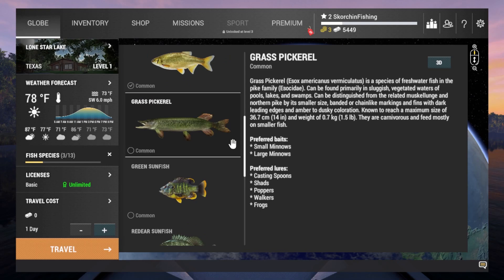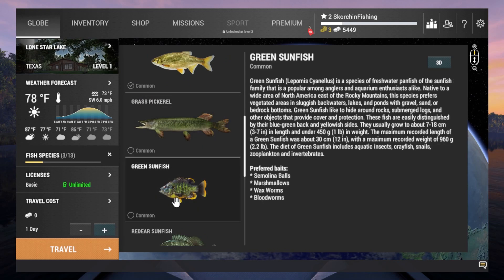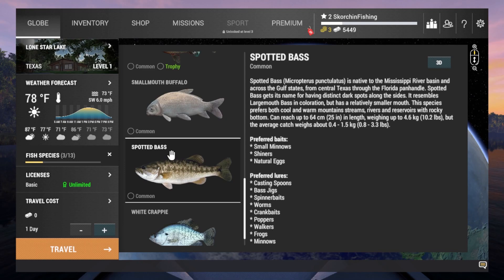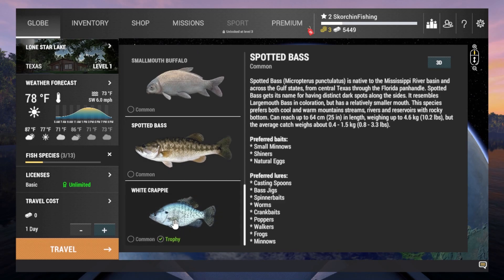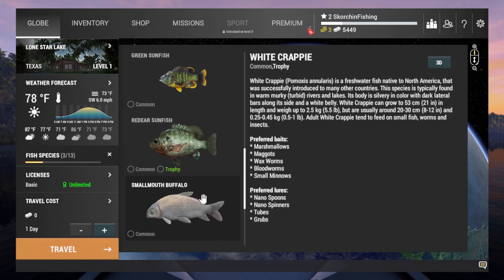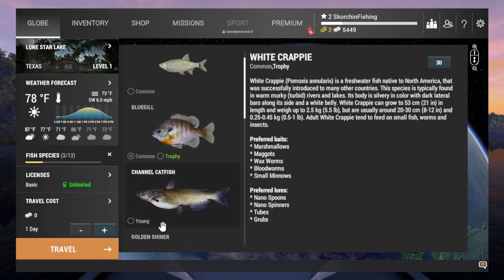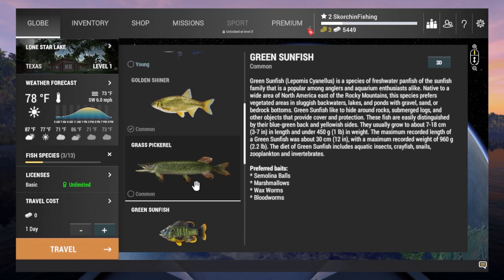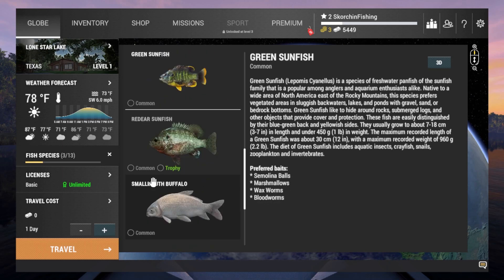The rest of this lake has catfish, grass pickerel — and there is a difference between pickerel — green sunfish, red ear sunfish. I didn't even know there was a smallmouth buffalo or different types of bass. I'm only used to largemouth and smallmouth, and honestly I don't think I've even caught a smallmouth. And then there's the white crappie, which I've caught a lot of in real life.